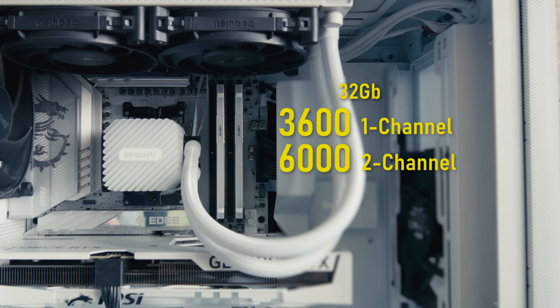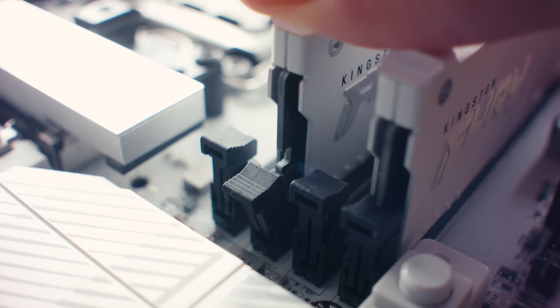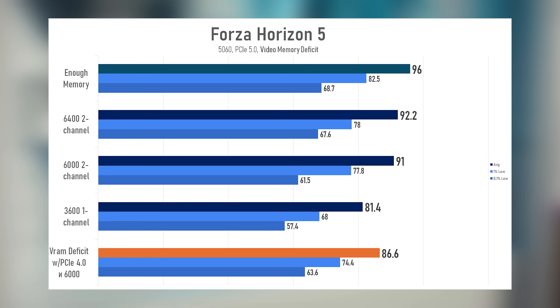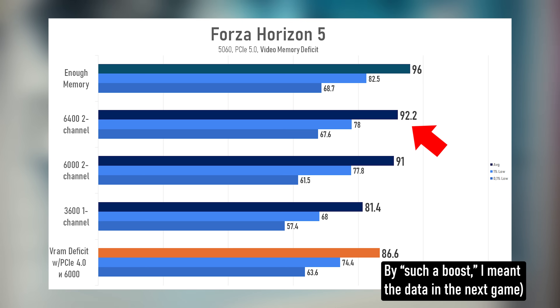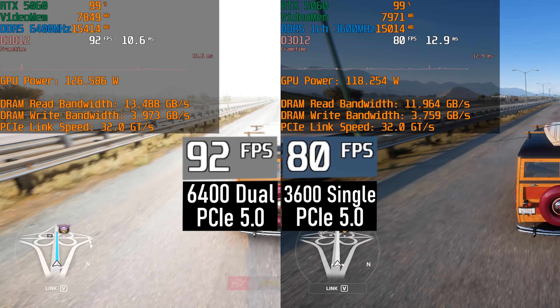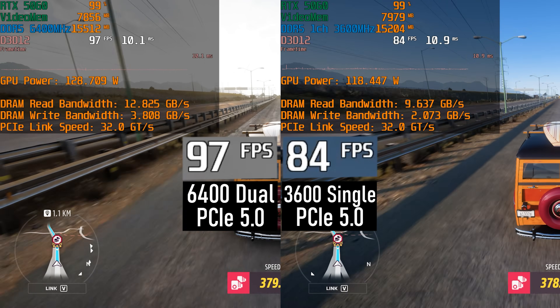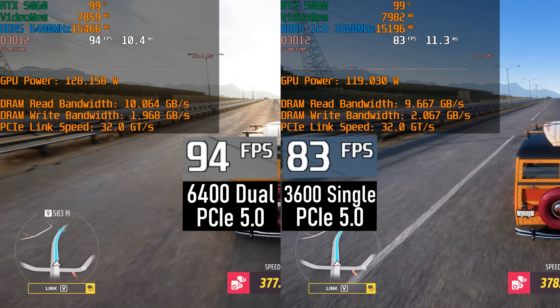Now it's interesting to see how much memory speed actually matters, since that's where all the overflow data goes. I'll keep PCI Express 5 and test three configurations: single channel at 3600, dual channel at 6000, and dual channel at 6400 MHz, all at a 1:1 ratio. For a Ryzen system, that's quite good, and the high-end motherboard definitely played a part. When VRAM runs out, memory speed does matter. Forza turned out to be the only game where RAM speed made more difference than the jump from PCI Express 4 to PCI Express 5.